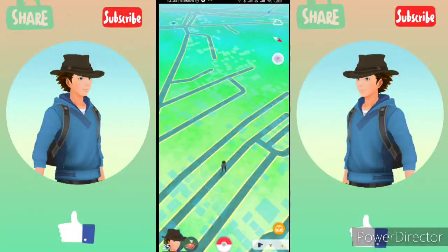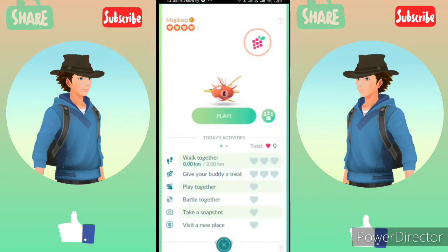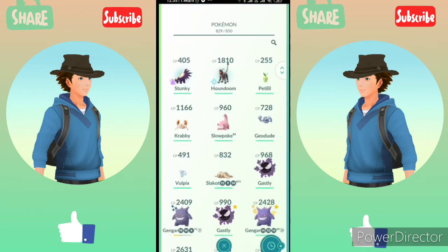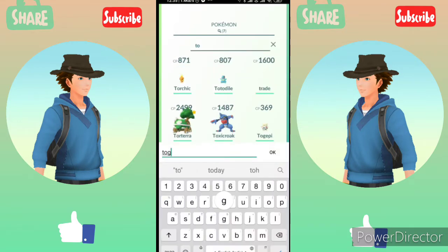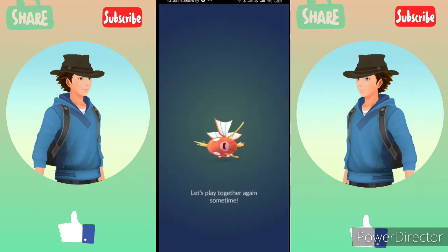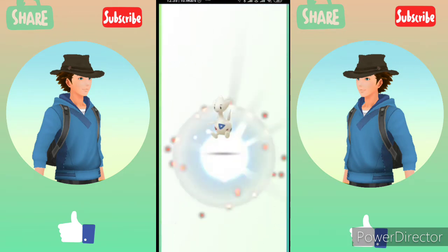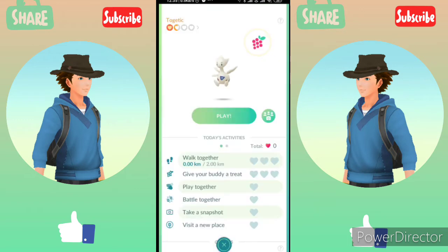First of all, I am going to swap my buddy. I need some Togepi candies to evolve Togepi into Togekiss, so I am going to swap my buddy to Togepi. Now that the buddy has been swapped, let's start to earn some hearts.